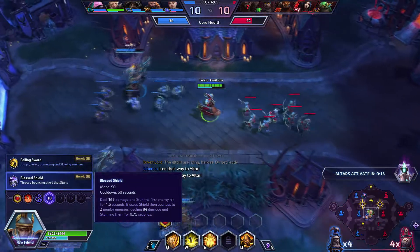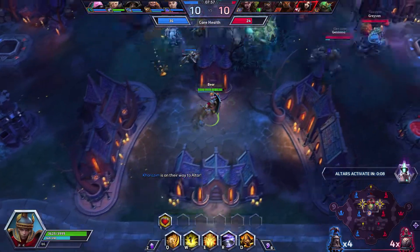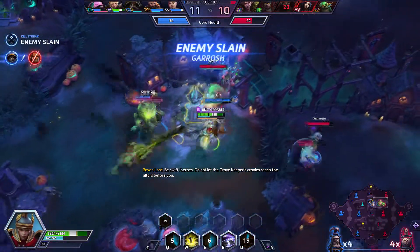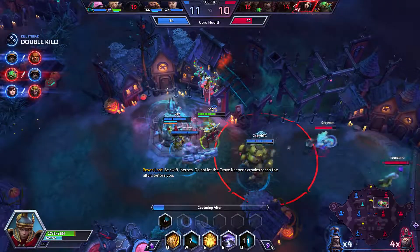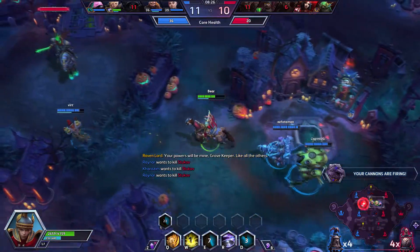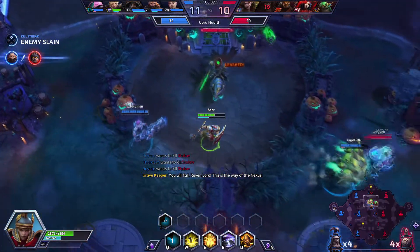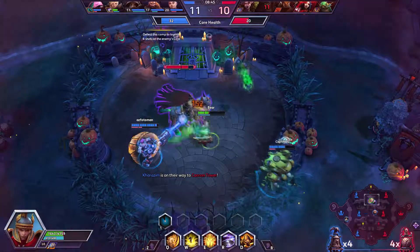Blessed Shield deals damage and stuns the first enemy hit for 1.15 seconds. It can also bounce - when it bounces it deals less damage but still stuns for a shorter amount of time. It's pretty good for locking down enemies. Here's Lunara - we'll try and body block her in here and get this altar. We'll blind them - they are getting the other one, that's totally fine. We'll slow him down and get a kill on Stukov.